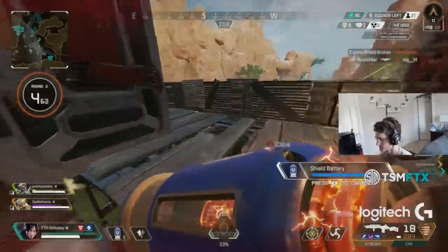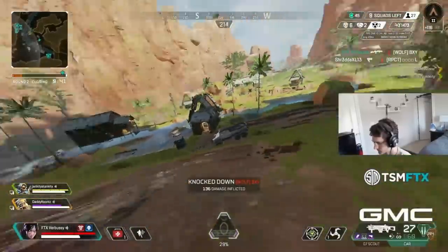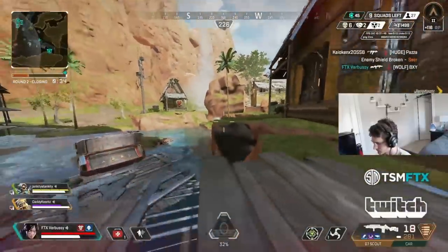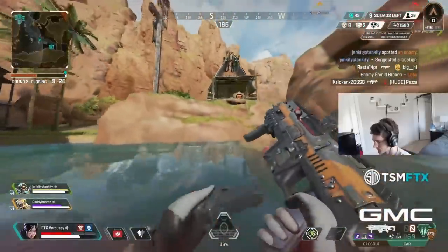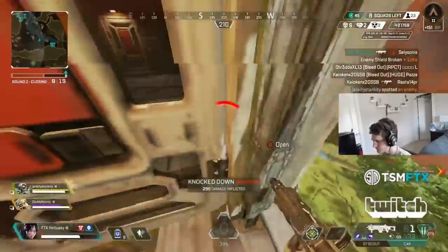Let's kick this off with the entry fragger. These are the first into the fight — the ones drawing all of the fire from the enemy team to create an opening for their teammates to push up without taking much damage. Entry fraggers are typically very flashy players because they need pretty good movement and game sense to stay alive long enough for their team to get up to them. If you have no idea what you're doing in a fight, you'll be easily singled out and killed before your teammates get to you. That's why entry fraggers need some form of movement to help their team get in and out.